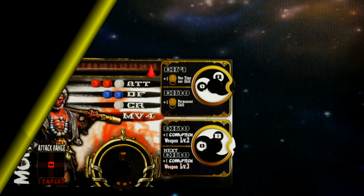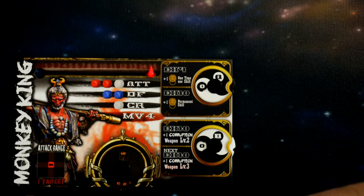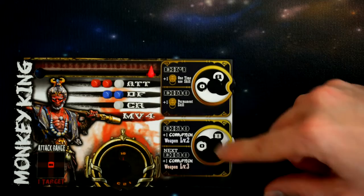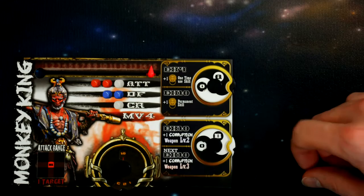We're going to take a look at an example of a character sheet — this is the Monkey King. At the top of the card it lists his health, and as he loses health we'll move that gauge down. In the middle of the card it lists the dice he rolls when he performs an attack, the dice he gets for defense, the dice for a cleansing roll, and his basic movement value.